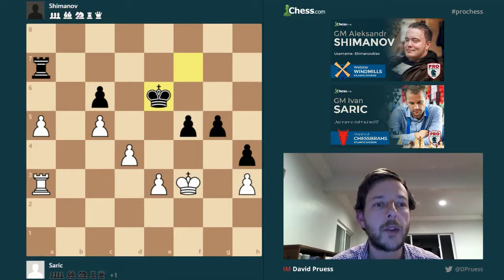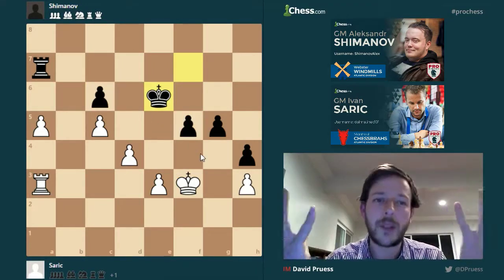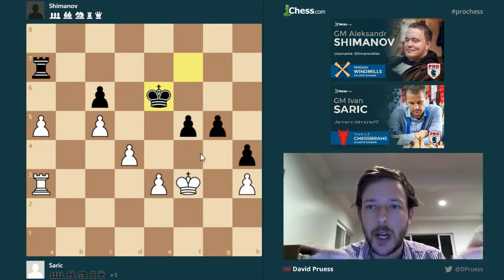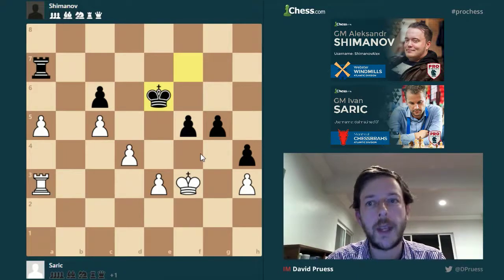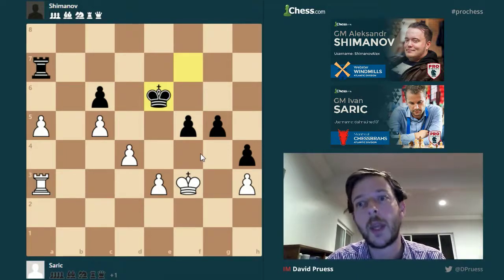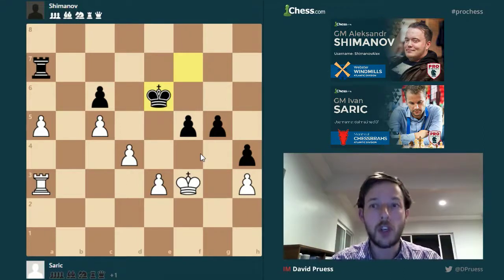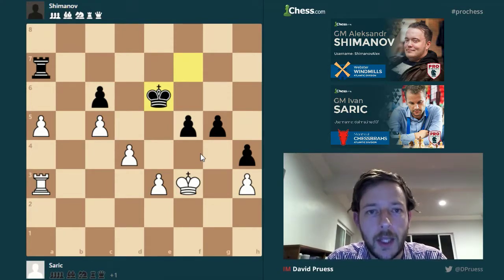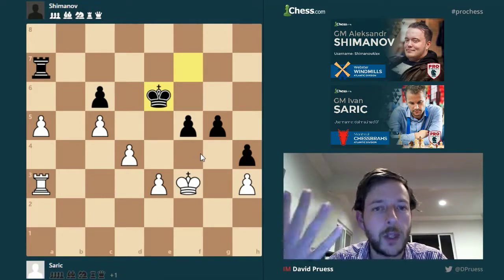Your king either needs to find its way over to break the blockade of the a-pawn and support it in winning, or your king needs to maneuver in to attack a second weakness, or come into an area to attack a pawn. That was my general thinking of how almost all endgames work — at some point your king needs to get into the position. If it's locked up and there's no route in for the king, a lot of those endgames end up being a draw, even if you're up a pawn or even two.